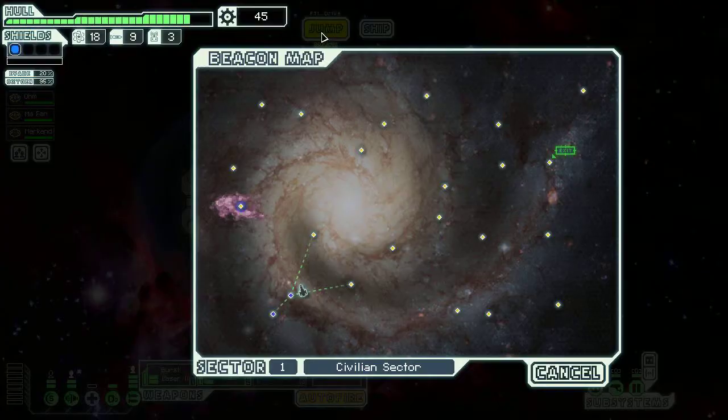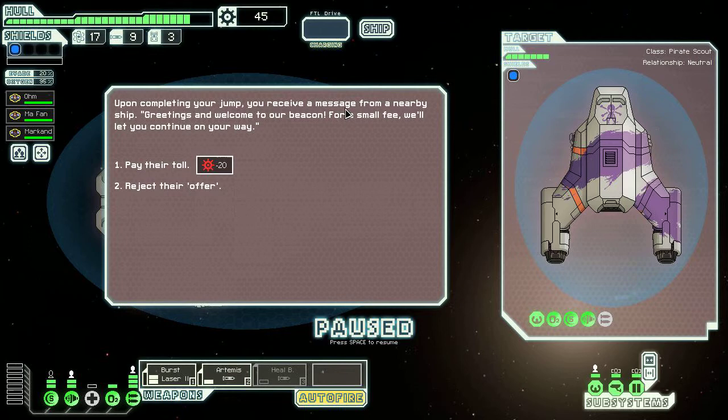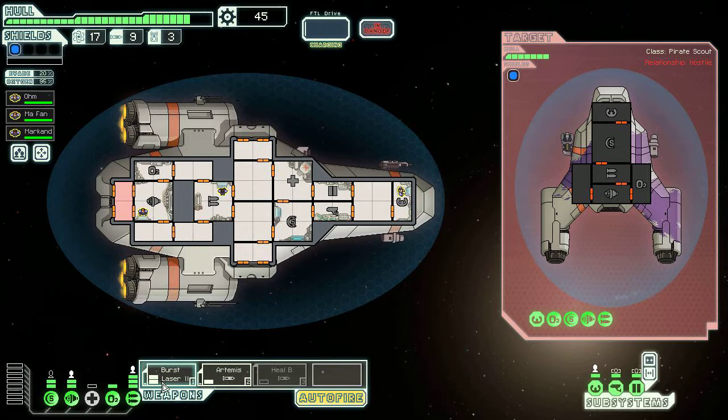I'm going to go to this unvisited location. Upon completing your jump, you receive a message from a nearby ship: 'Greetings and welcome to our beacon. For a small fee, we'll let you continue on your way.' They're trying to shake me down for money. I'm not going to pay their toll. 'Too bad — you'll regret this decision.' We'll see about that.